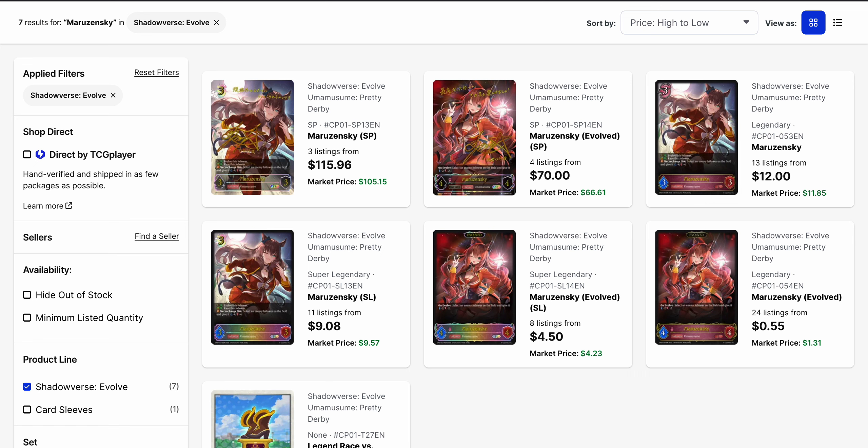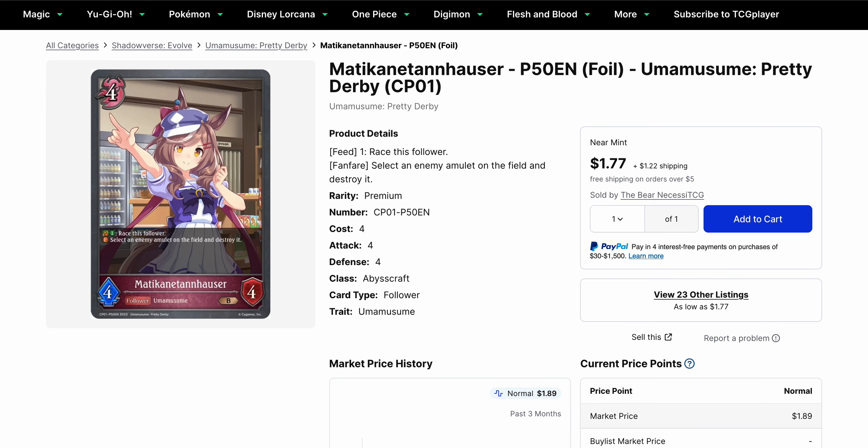Maruzenski — there has been high anticipation of this card's use during Set 4 with the improvement of Necrocharge-based decks, but prices are not reflecting that right now. They are higher than when Maruzenski was first released: the base Legendary is $12, and the Super Legendary is actually lower right now at $9. Market prices are also lower on the Super Legendary for the base form. The Evo is the reverse — less than $1 to pick up the regular one, and the Super Legendary is $4.50. The signed versions are $1.50 and basically $70 between the base form and the Evo. Personally, I don't feel like it'll see as much play as people intend to think, at least from my playtesting, but the price has dropped since the initial hype.